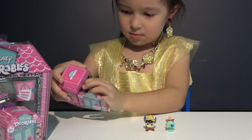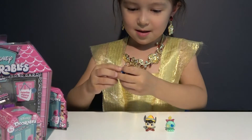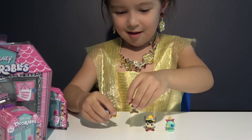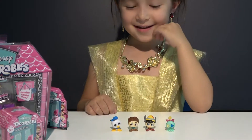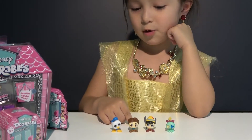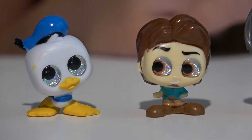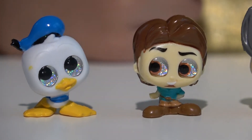Now let's open another blind box — we got two surprises. It's Donald Duck! And where is this one from? That's Flynn Rider from Disney movie Tangled.